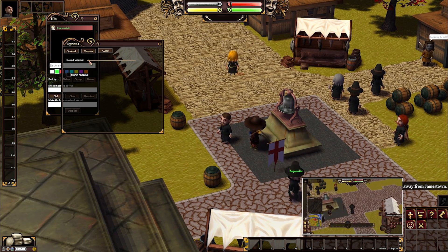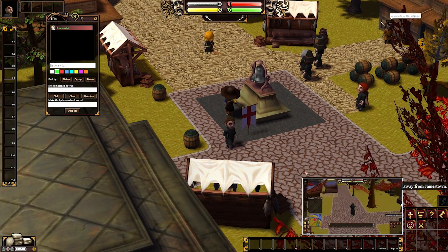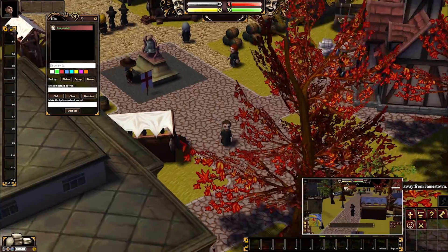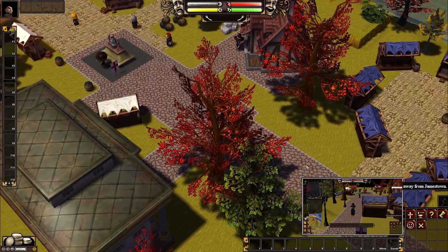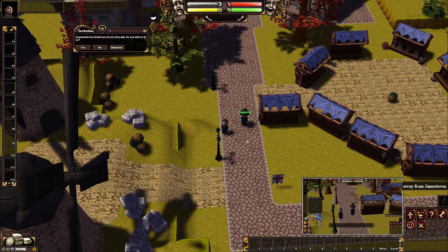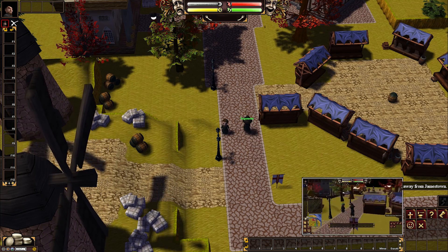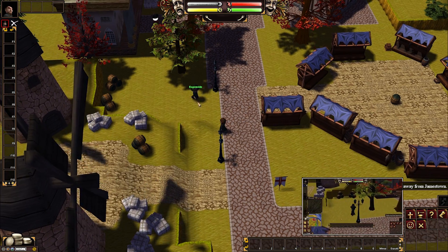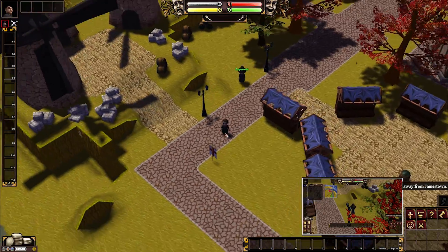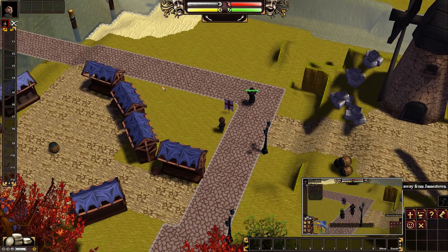A cool tip: if you move away from the violin player it quiets down — maybe that's why, we're standing right next to him. Let's walk away. I'm also adding you to a party so we can see each other on the map. We're using Ender's client so I can see everyone on the map, and it puts an arrow in your direction so we won't get lost.